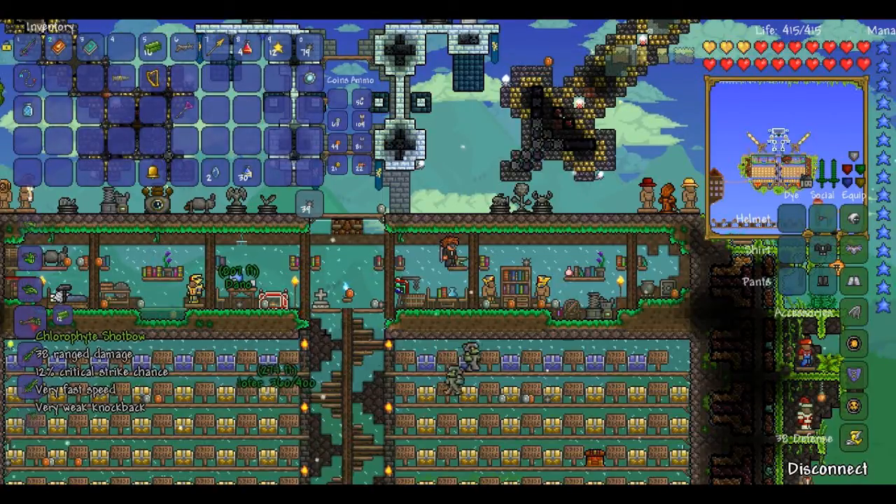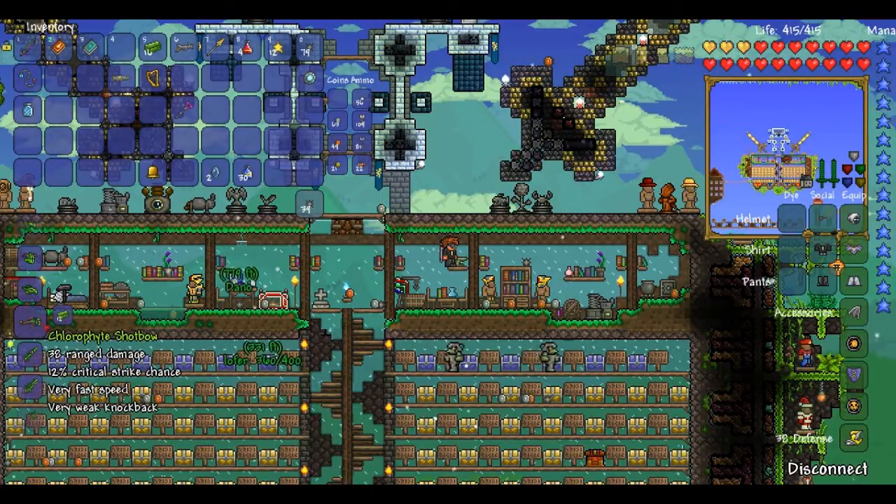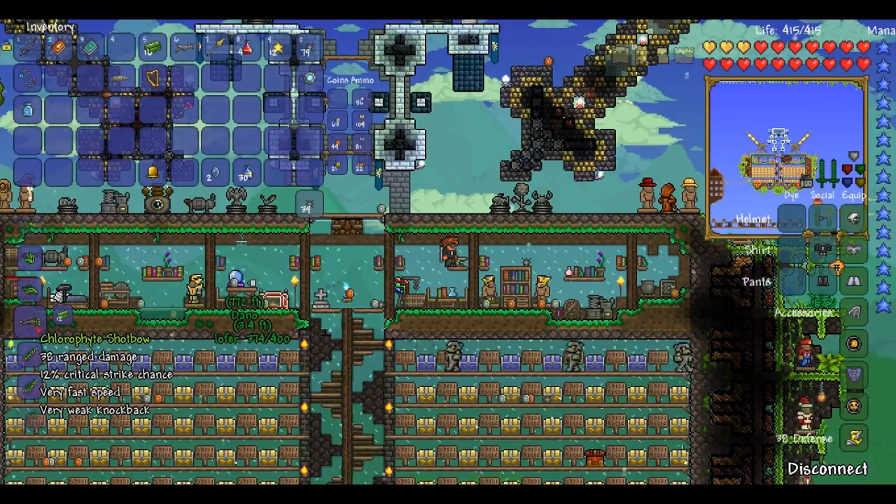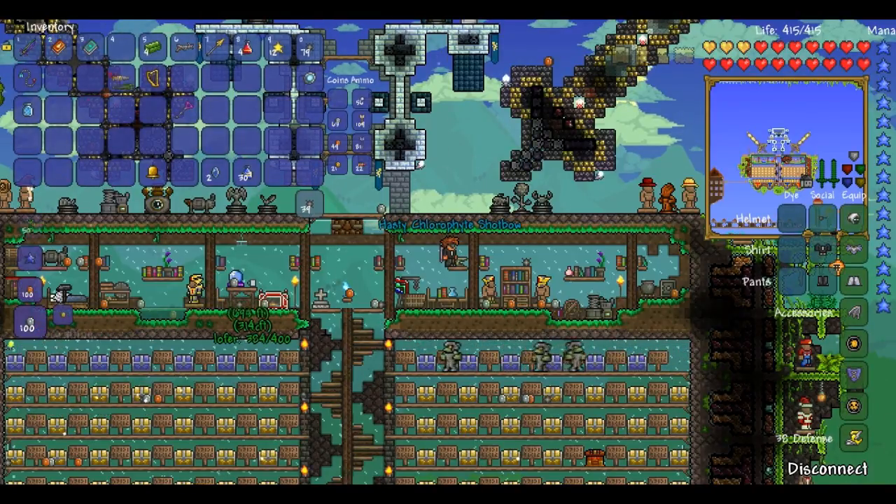Hey guys, Luke from DLM here and today I'm going to be showing you the Chlorophyte Shot Bow. This is like an upgraded repeater — it takes 12 Chlorophyte bars, 38 ranged damage, 12% critical strike chance, very fast speed and very weak knockback, crafted at the Mithril Anvil.